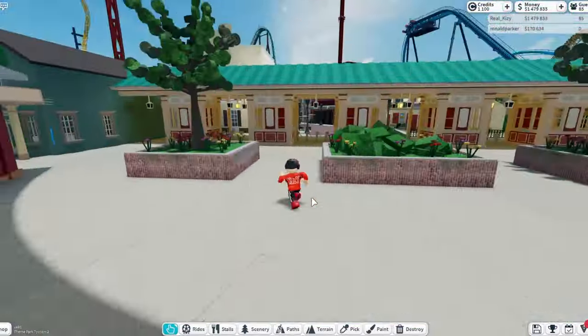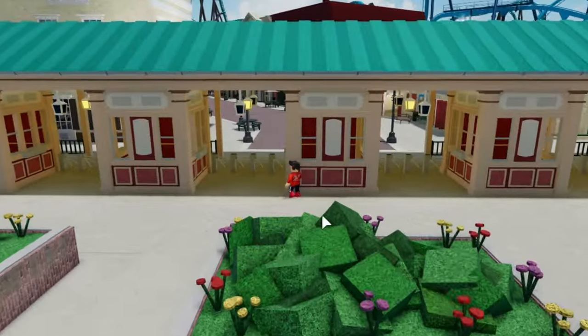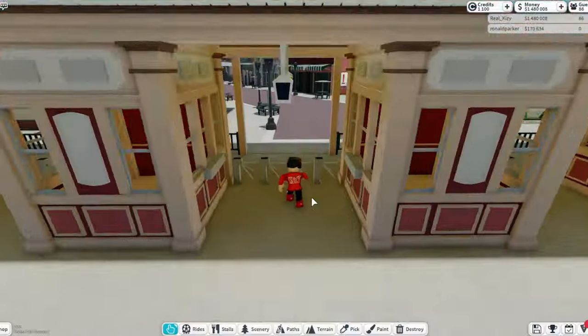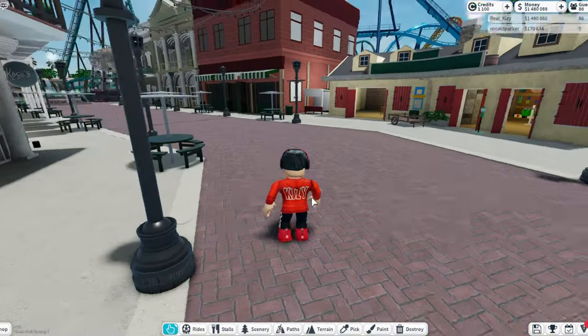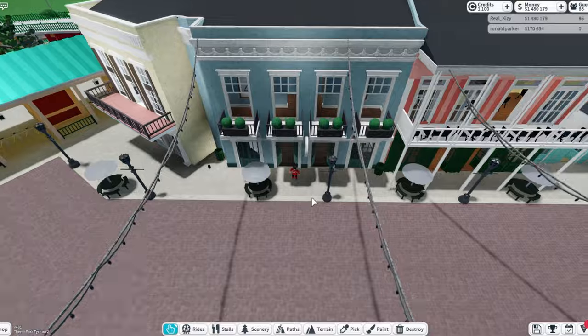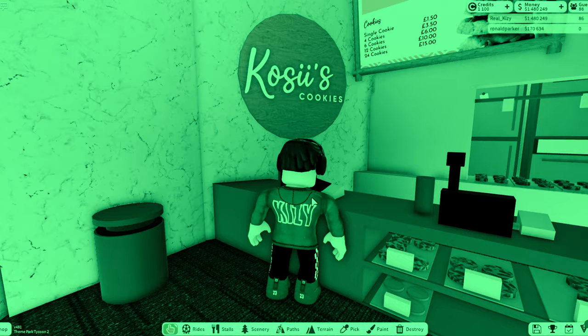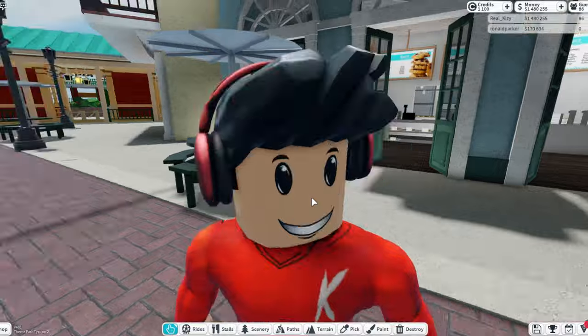I already love the style of this ticket booth — what the heck, this looks so good, so pleasing to look at. Then we go into the main street kind of vibes, going through here with nice houses. These houses look so good — wait, can we even go in them?